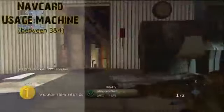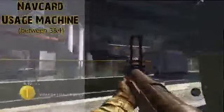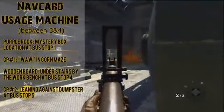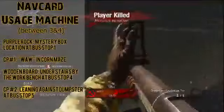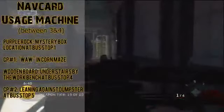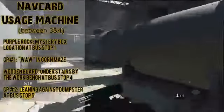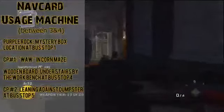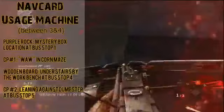The last buildable is the nav card usage machine, and you must play on original difficulty at minimum — no easy mode. You'll need a purple rock in the hole beside the mystery box at bus stop one, control panel number one in the World at War part of the map in the corn maze between bus stops three and four, a wooden board under the stairs by the workbench at bus stop four, and control panel number two leaning against the dumpster beside the mystery box at bus stop five. I'm not totally sure what it does, but I'm guessing the nav card relates to navigation — maybe helping you get around the map more easily.